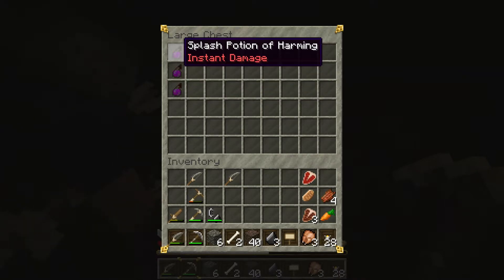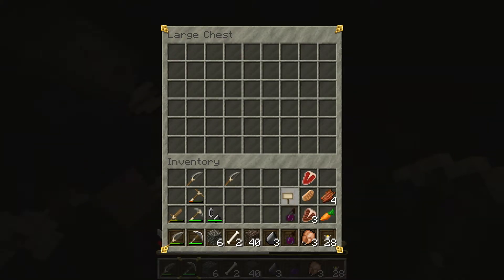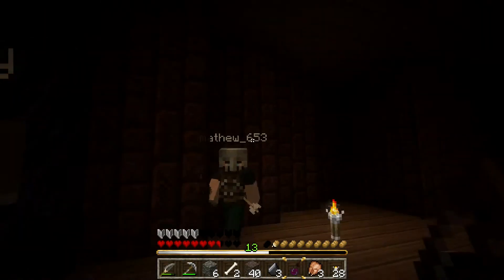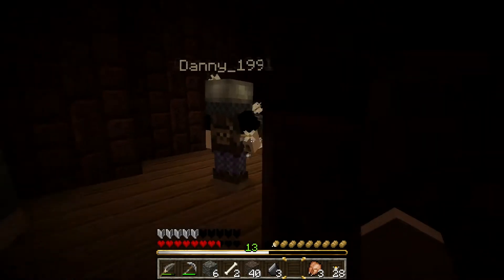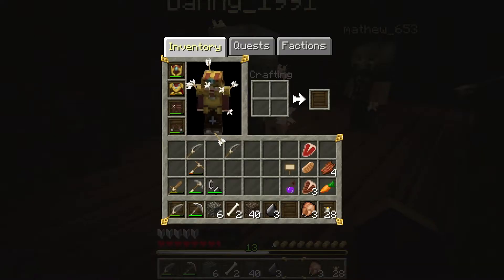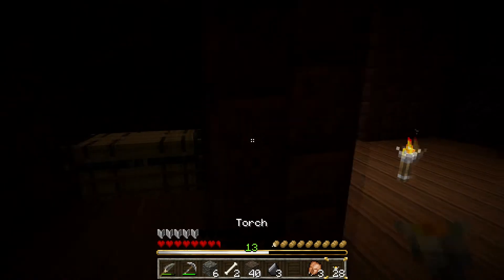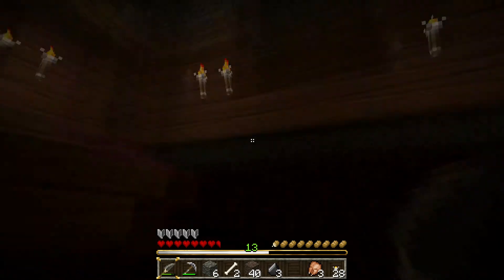I wish we had these before — splash potion of harming. But we're mostly encountering undead. Alright, Matt? Oh, and I've got new pants. Oh nice. Do you need new leggings, Matthew? Yes please, I don't have any. Oh, it's enchanted, Danny — your pants. Blast protection. Ooh. Well, let's hope you don't need the blast protection, but who knows.